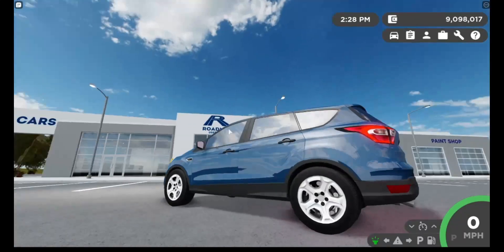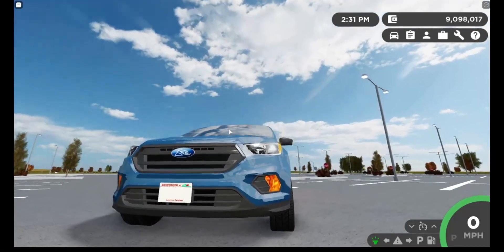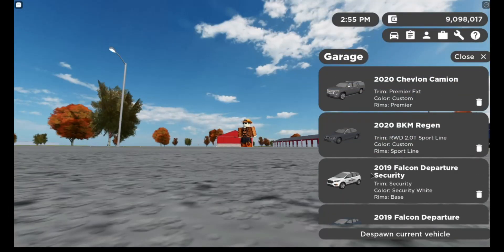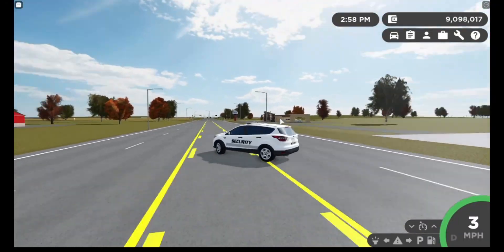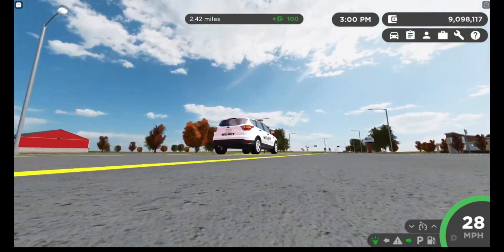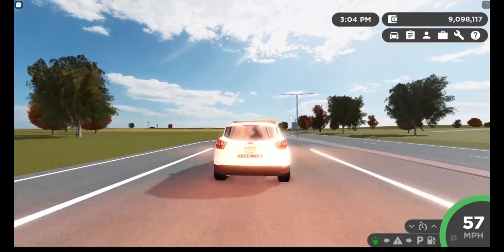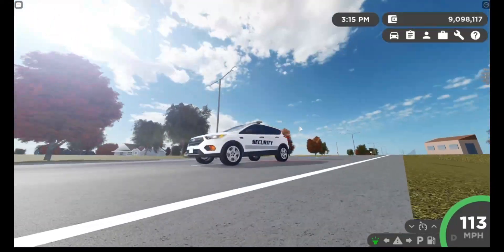We got the 2019 Falcon. We have the headlights, taillights, turn signals, and the horn. Now let's review our final vehicle, which is the 2019 Falcon Department Security. Here are the headlights, the taillights, turn signals, another turn signal, we also got the lights, and the horn. And this at 113 — not bad, not bad.